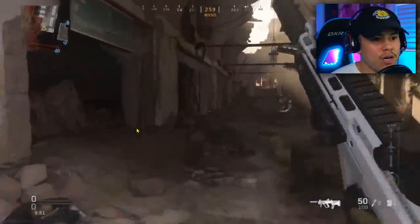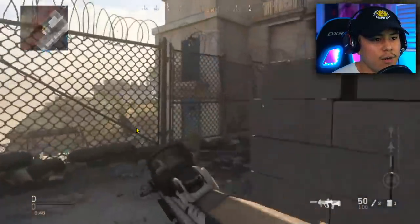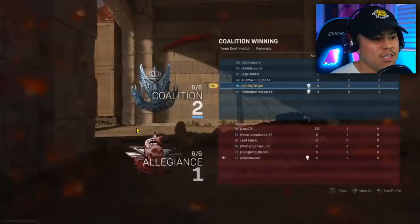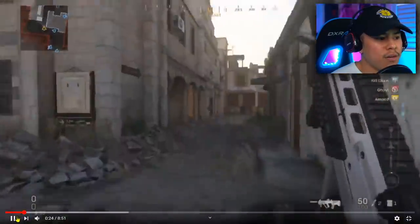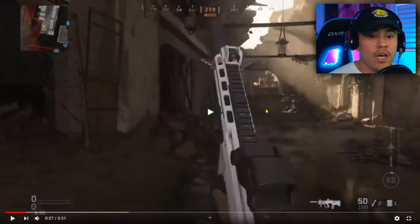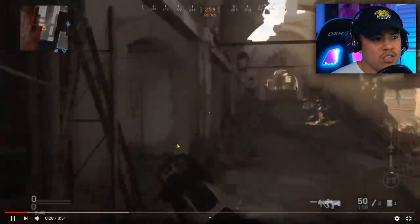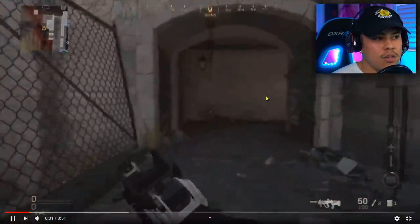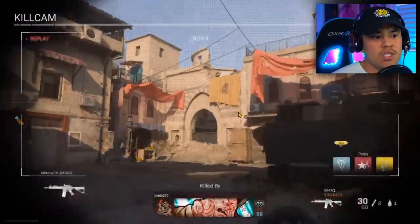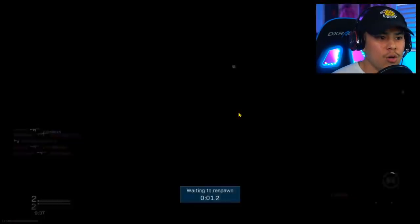Let's see where he goes for his opening route — he's actually going to a route I would normally take. I wouldn't personally go into the ruins though; I would rather get a head glitch. He did die right there. What I'd recommend on Ramaza is to go straight down towards the middle area because you get a really good clear view of enemies coming from their spawn, and you have that head glitch to protect your body. You don't see a lot going into the ruins compared to head glitching right there.